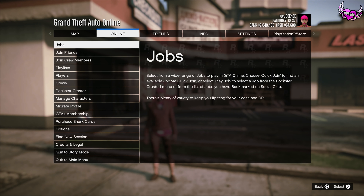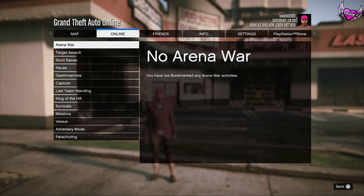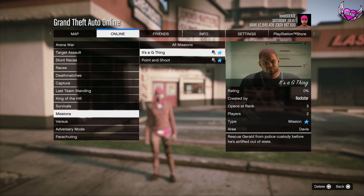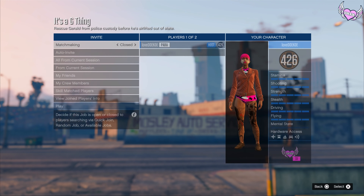Now you can quit the mission through your phone. Once you're back in Online, open up your pause menu, go to the Online section, go to Jobs, Play Jobs, and go to Bookmark Jobs. Over here by missions you've got 'It's a G Thing' — I'll leave the link for this mission in the description.